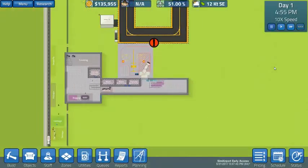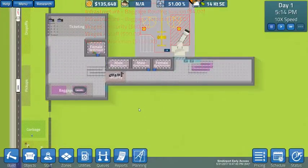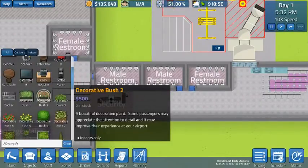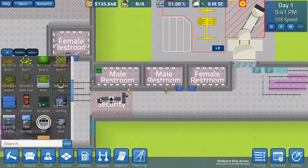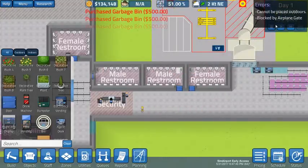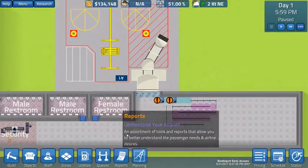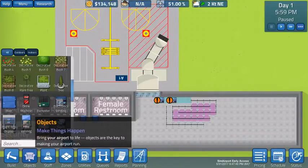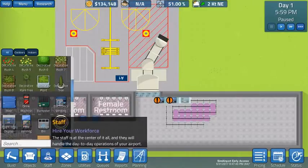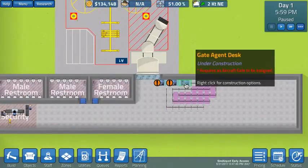We're going to play at 10 times speed and let this move forward just a little bit. See the train zipping through — here comes the bus, we've got some parts coming in. Now we've had our garbage bins come in. We're going to go back to objects, put garbage bins in these restrooms, rotate them, and put one on each wall. Our two gate agent desks got built. And now they're saying there's a problem — master idiot alert. We're going to click over here and build one more, which is the one we've got in storage. That gives us a third one.